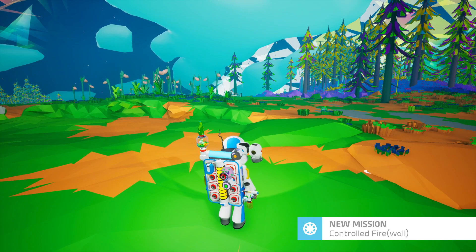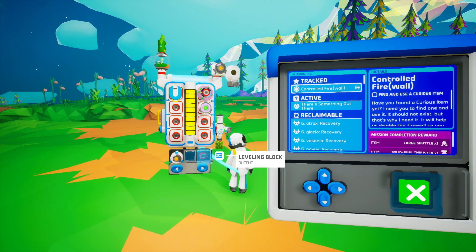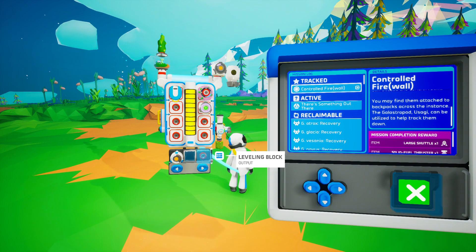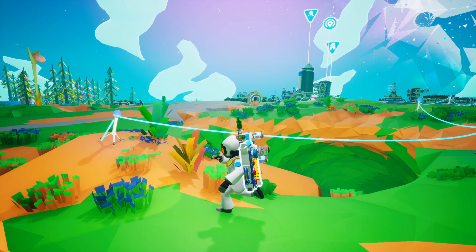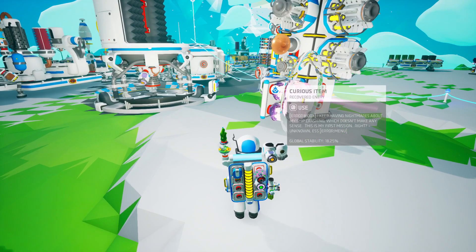She disappeared. This is fascinating. What's next? 'Controlled firewall — find and use a curious item. It should not exist, but that's why I need it. It will help us disable the firewall so you can access the control room. You may find them attached to backpacks across the instance. The Galastropod Usagi can be utilized to help track them down.' We don't need any of that — we've certainly already used a curious item, so now we know they're related to this mission.